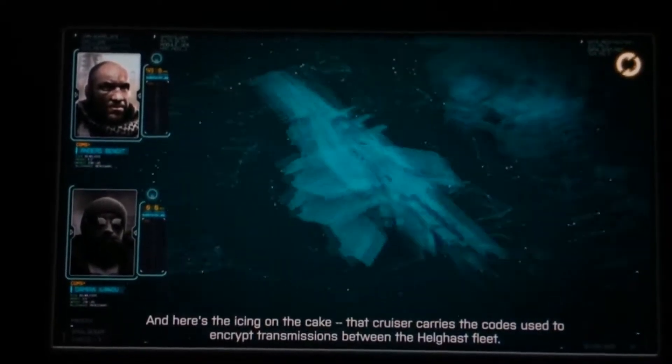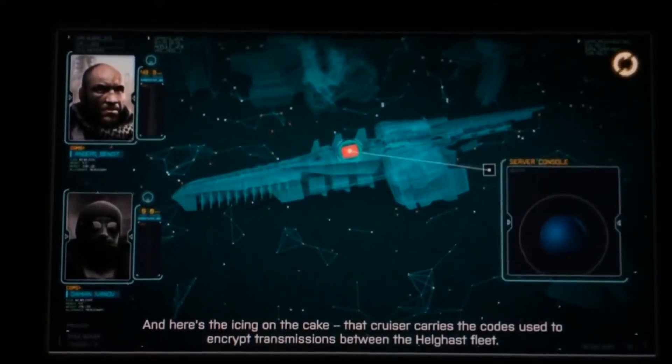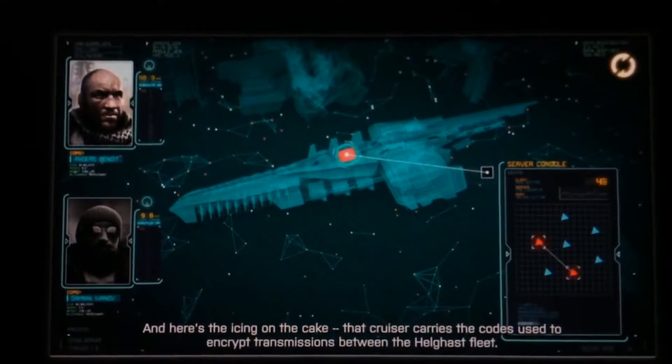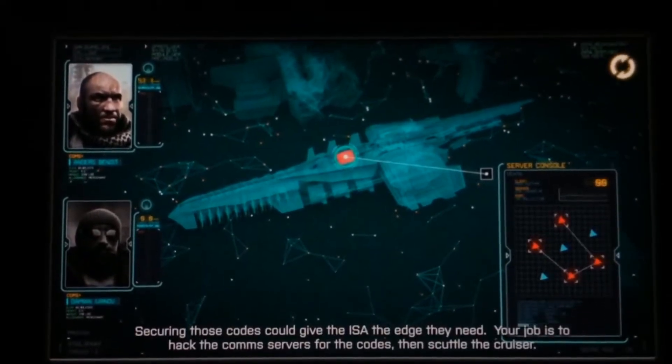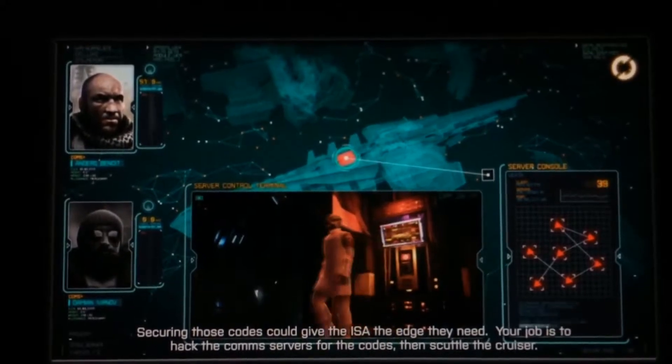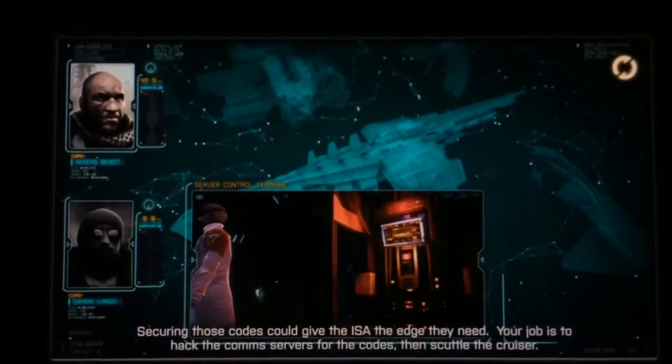Once it's operational, they'll use it to ship stolen ISA weapons technology back to Helgen. That cruiser carries the codes used to encrypt transmissions between the Helghast fleet. Securing those codes could give the ISA the edge they need. Your job is to hack the comms servers for the codes, then scuttle the cruiser.